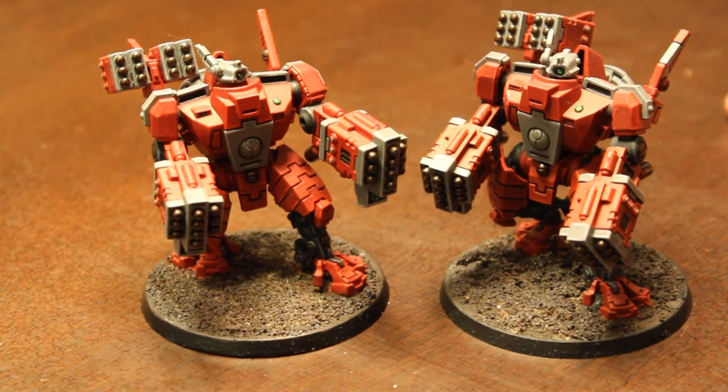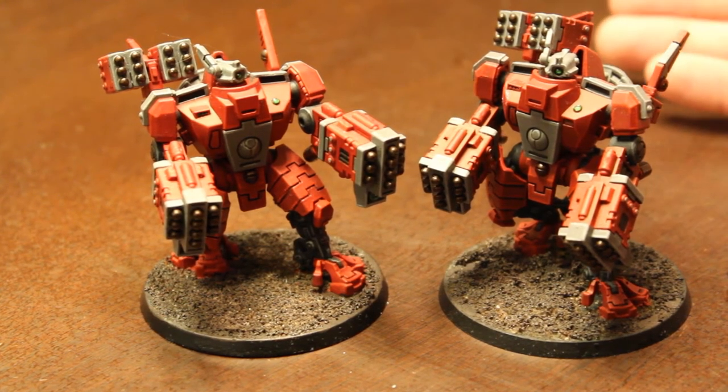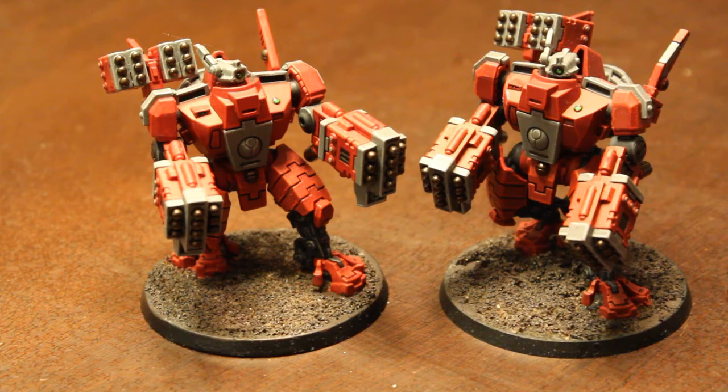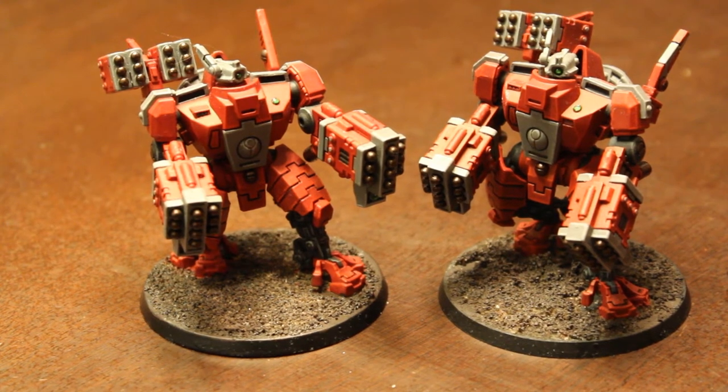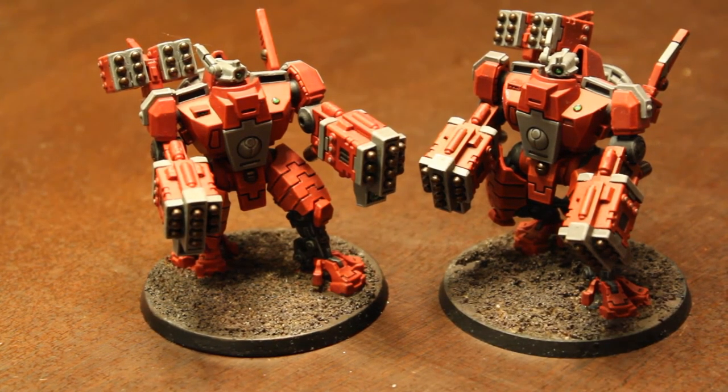First and foremost, they're scoring now just like everything, and I've said this in every one of my 7th edition videos — things being scoring changes how you play them and broadsides are no different. Now that they are scoring, you probably just want to have them hang out on a backfield objective. You're going to take them, they're going to be there anyway, so you might as well put them on an objective, particularly if it's in ruins, and just have them camp that and claim it at the end of the game — or if you're doing an accumulation style mission like they have for Nova, they can definitely fill that role throughout the course of the game. So that's a great asset for broadsides, really makes them stand out a little bit more.